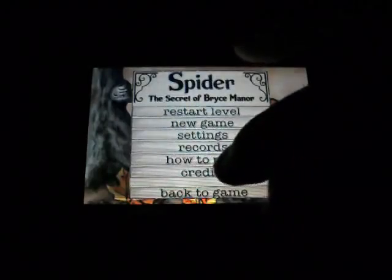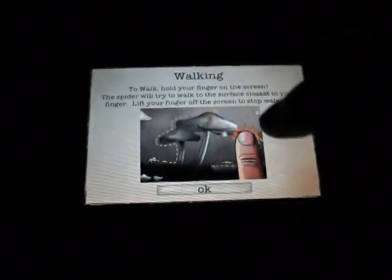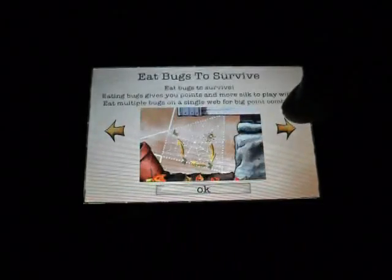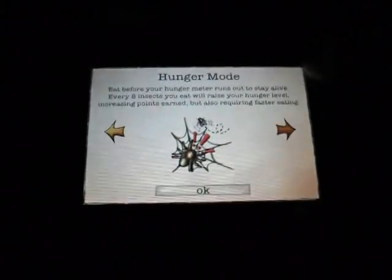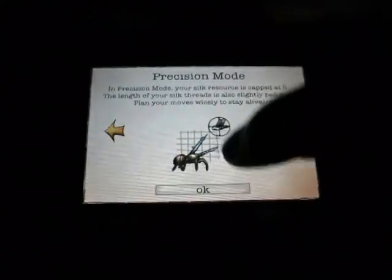You've got how to play, your credits, and get back to game. Let's go to credits — it shows you how to do everything and tells you about the different game modes: hunger mode, feeding frenzy, precision mode.